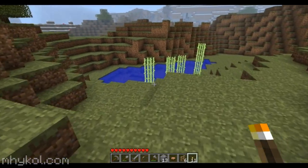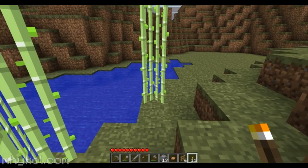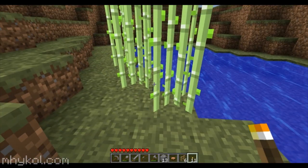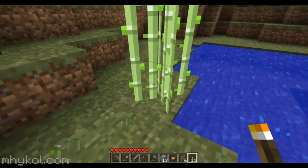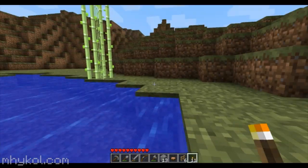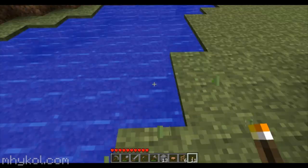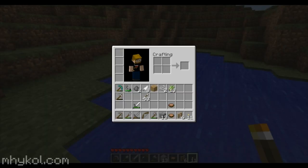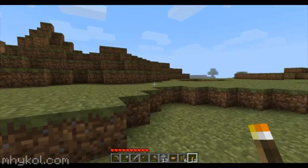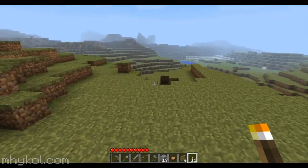Aha, look what I found - quite a bit of it too! Is that a foxhide? And it is - holy crap! So we're gonna collect all this and we're gonna start a reed farm, or a sugar cane farm - whatever it's called now. Sugar cane. 13 pieces - yeah, that'd be a good start. So let's go build a sugar cane farm.